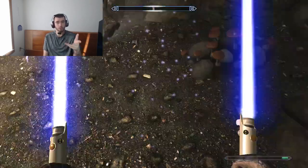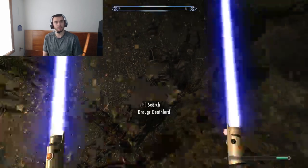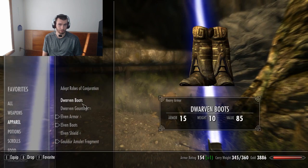When it comes to dual casting, there's a cool spell buff where if you're dual casting, you might stagger an opponent, which I really like. It kind of adds to destruction other than just flaming, shocking, or frosting.